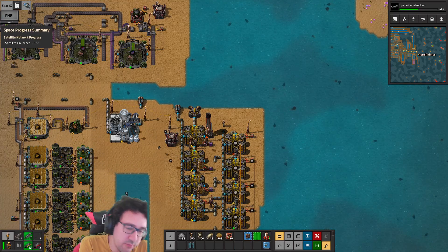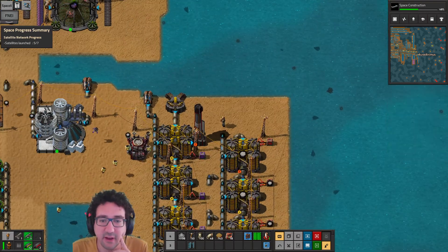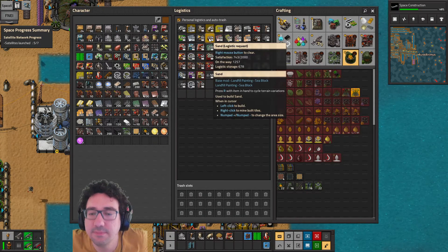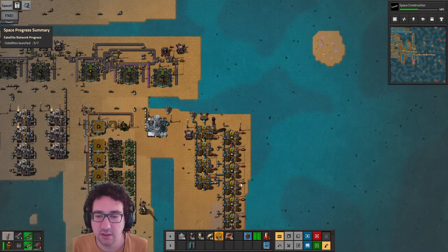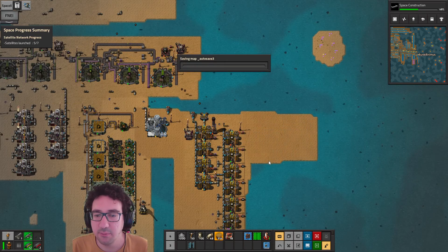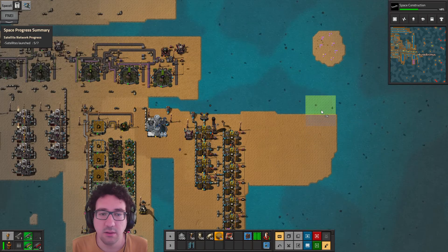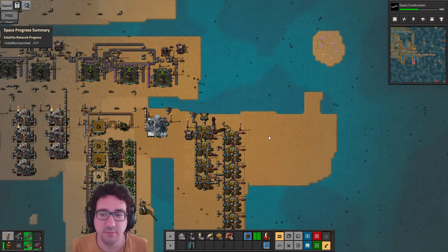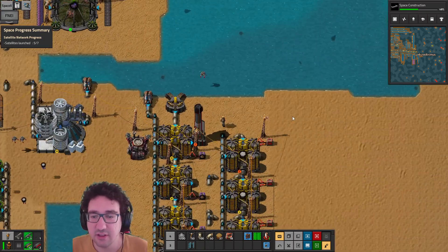Hello and welcome to Already Placed Factorial C-block, episode 355. I'm still getting some landfill brought to me, so I want to go ahead and place some down — not by bots, just from me. We want to get some in here as well. We don't have that much, but that's fine. We can start the initial setup.